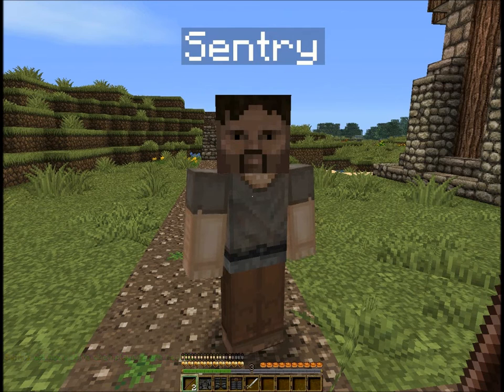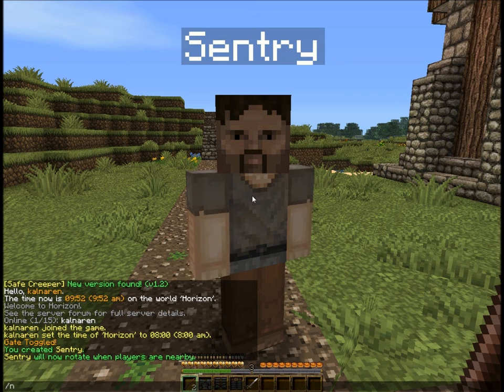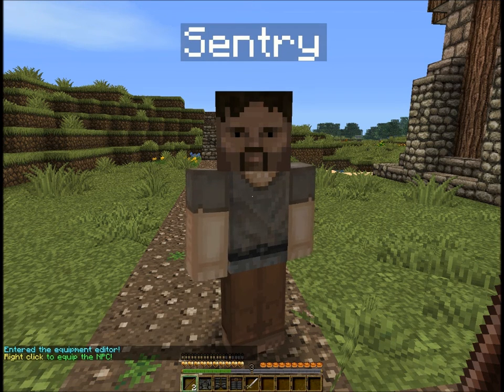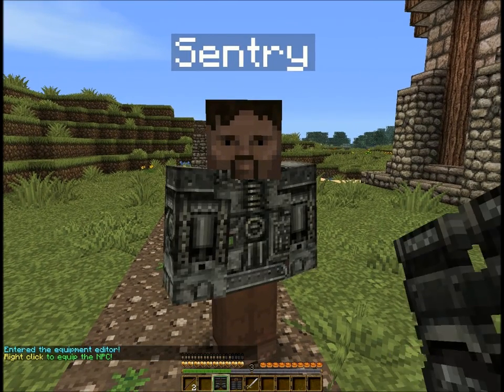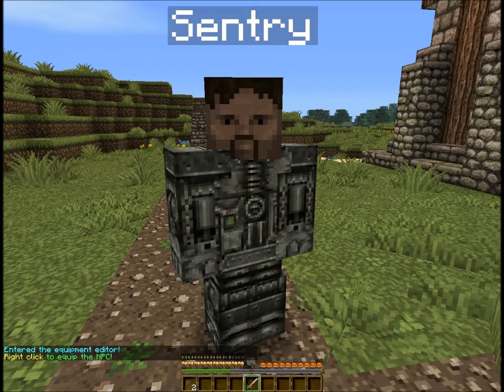The third thing we're going to do is equip them. Adding equipment to an NPC other than the weapon actually has no effect on how they act. For information on the different weapon types and what they do, you can see the forum post. The NPC equipment editor is npc equip. This loads the equipment editor and then you just right click to give them the different equipment you want them to have.